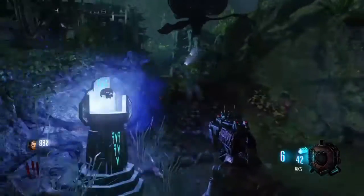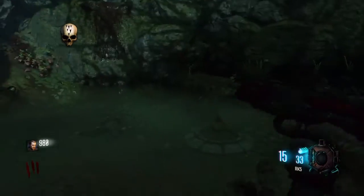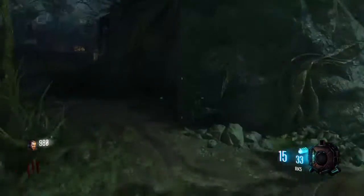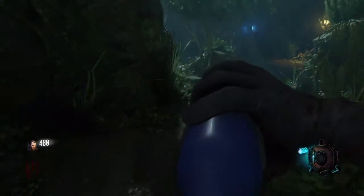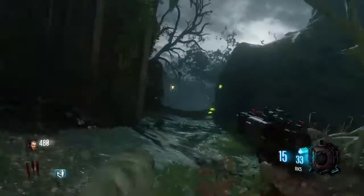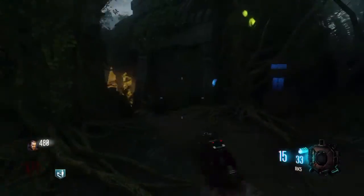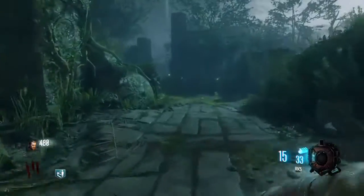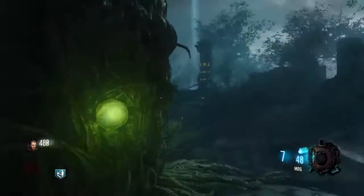That's done again — clean the skull, take the skull back. I now headed up here and bought Quick Revive because I'm playing solo. The best thing to do straight away — first perk to buy — it's only 500 points and you don't even need the power turned on. Buy Quick Revive straight away because it's just going to help you a lot. If you go down without Quick Revive, you go down — that's it, you can't do any more runs.